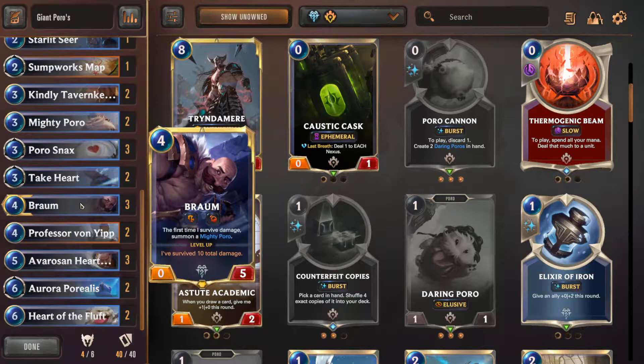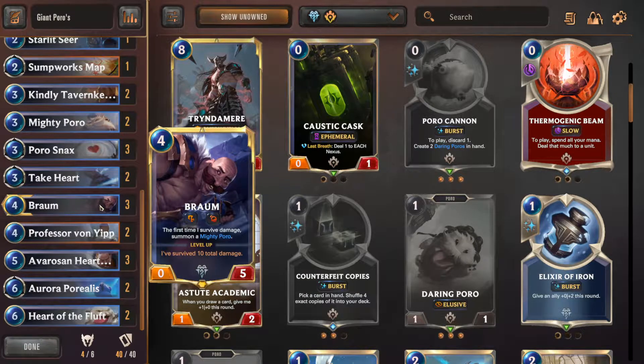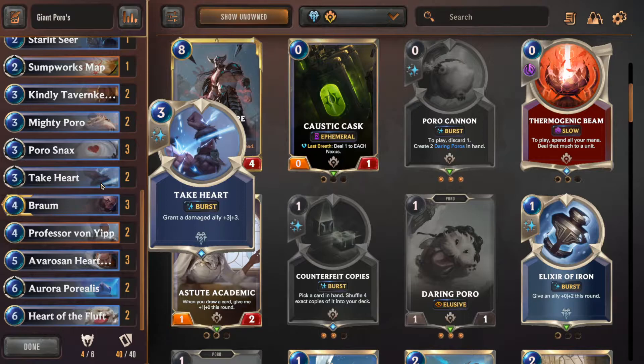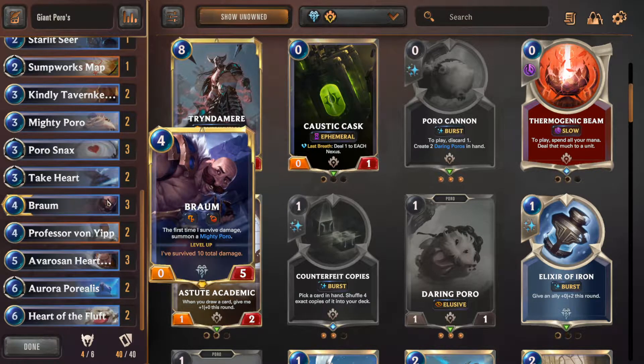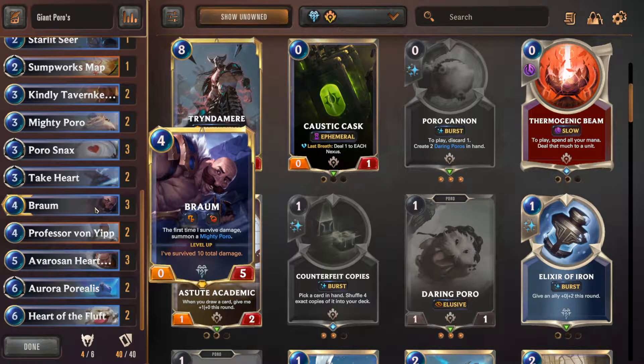What also ties to Braum is this card right here - another thing I haven't seen people play, and I'm so surprised. When you block someone with Braum, he loses health, but now he regains health every turn. If you save three mana, you can play this and give him plus three, plus three. You can keep doing it - so you can make Braum himself huge and beefy. And the best part is he can challenge whoever he wants, meaning I can pull in any unit of theirs that I want to destroy. He regains health every turn, so he becomes an unstoppable beast who's also producing Poros.